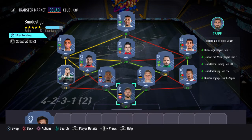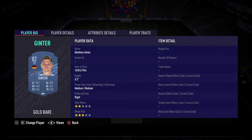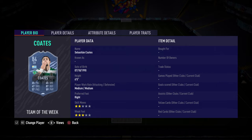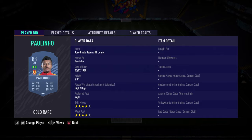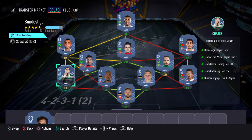If we go on to this SBC, I think it costs around 60k region. We've got Trapp in goal, Andre Almeida right back, Ginter a centre-back, Boateng, Coates, Renato Augusto, Paulinho, Pizzi, Everton, Oscar and Gabriel Jesus. We've got Bundesliga pairs here because that's required and the 84 team of the week.